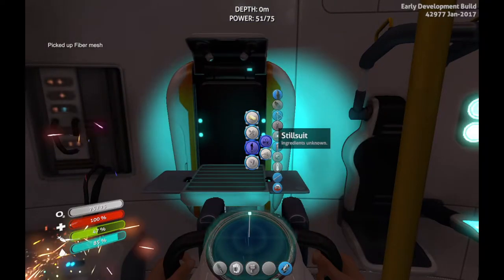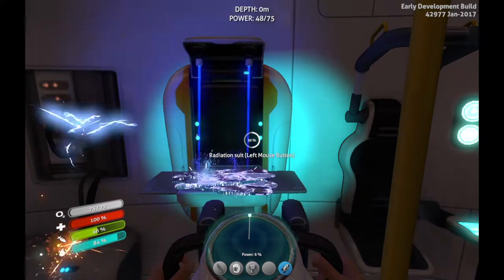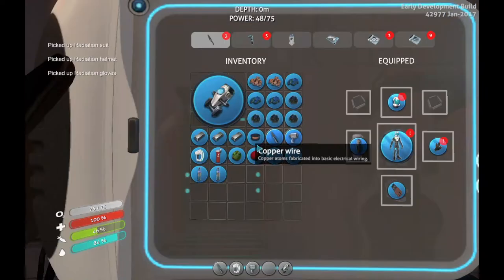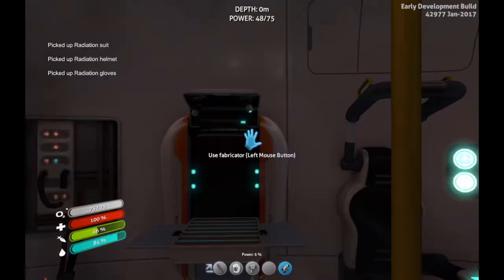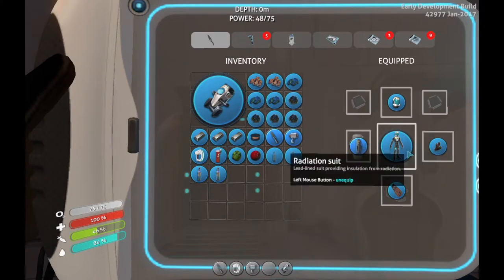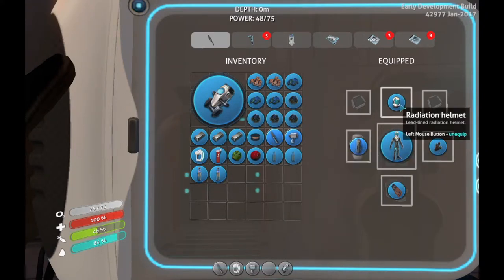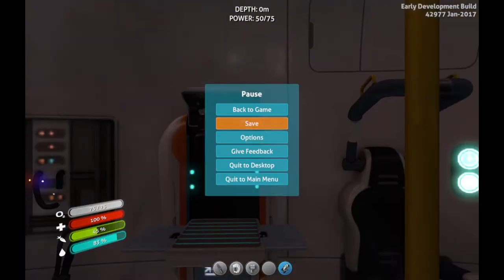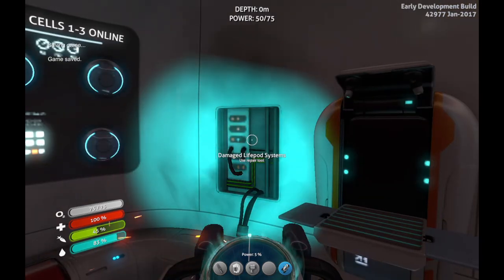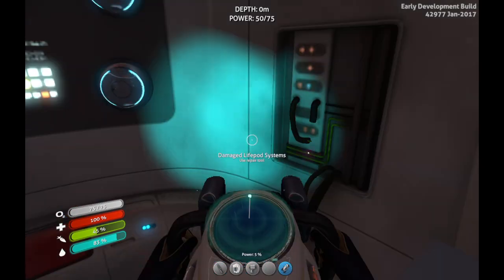Equipment — radiation suit! Whoa! Radiation helmet, radiation gloves — I have gloves now, yay! Awesome, yes, awesome! Okay guys, I think that's all the time we have for this episode. I'm gonna save here — leave a like and subscribe if you like the content, and leave a comment saying what type of stuff you'd like me to do next.